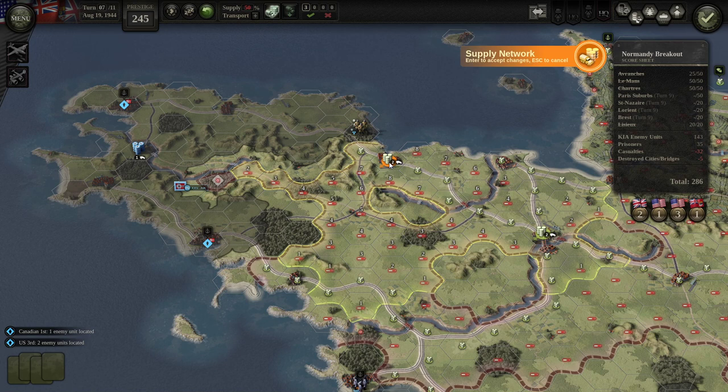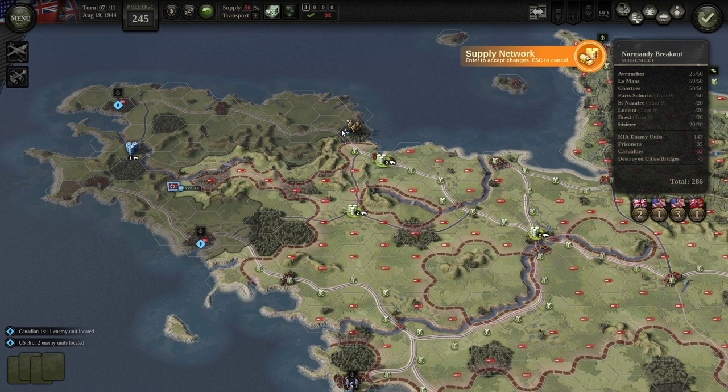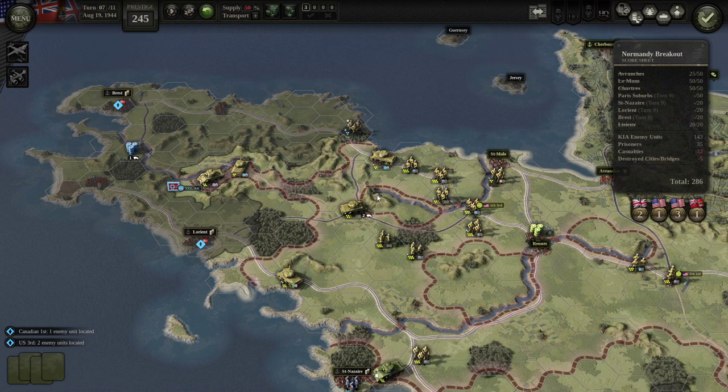Cross my fingers that something horrible doesn't happen. I don't think they have any armor which can come and just cut us off, but in theory that could happen. Let's take a look at our out-of-supply situation — really not too bad. I think the supply dump here will be able to cover it. We need to put three down here in order to make it work. What if we instead put it on these roads? Yeah, I'd actually like that — and now a two covers everything. Perfect. The only problem is this is just a completely exposed supply dump.